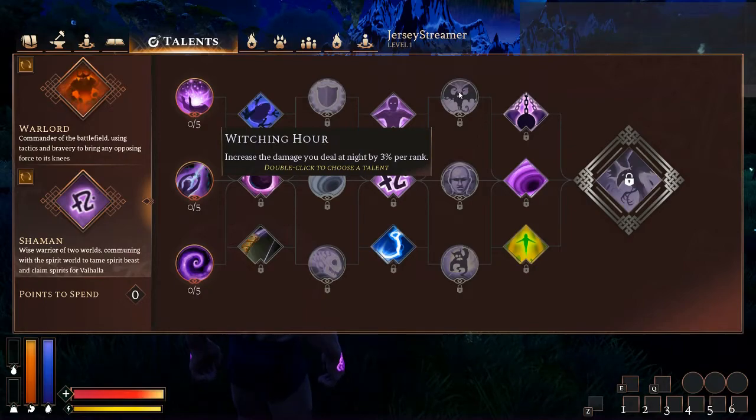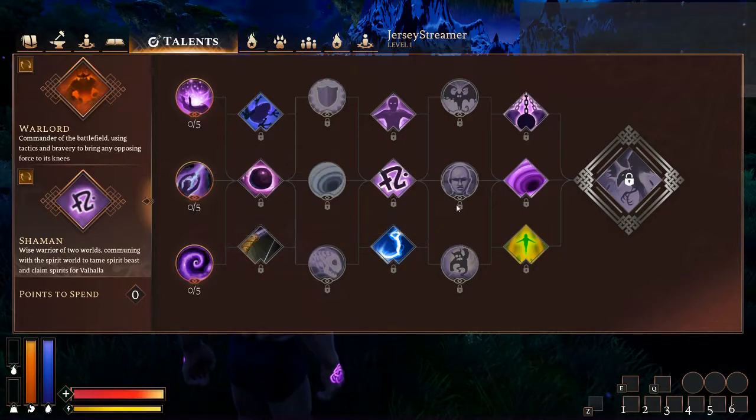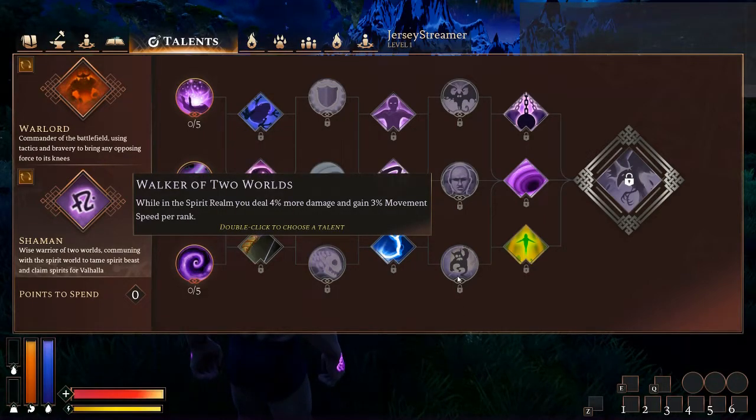Next tier — Witching Hour — increase the damage you deal at night by 3% per rank. 15% is going to be a lot of extra damage, especially depending on what other class you pick. If you pick Assassin and you're getting extra range and extra damage, or even Warlord which has a couple of damage increasing abilities, this is really going to ramp up. My only issue is it's only at night. Enlightened Mind — increase your maximum spirit capacity by 10% per rank. Increasing spirit capacity is always good, but at the expense of either of the other talents I would say this is probably the weakest one in the tier.